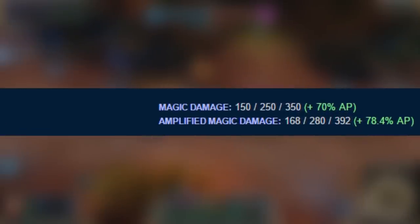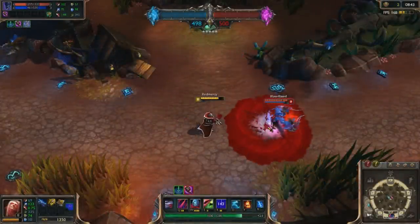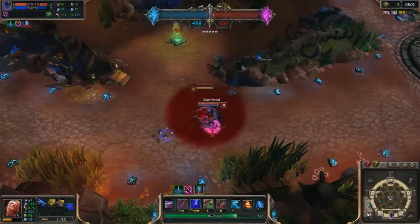Hemoplague's damage amplification works on itself, thus making its actual damage slightly higher than stated within the tooltip. Vladimir's Q, his E, and his ultimate can all be blocked by spell shield, but not his pool.